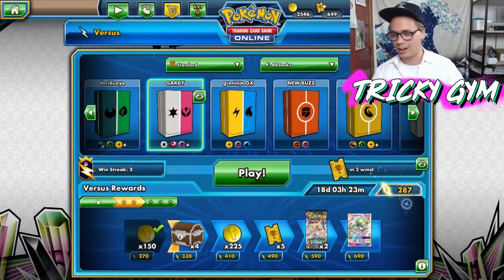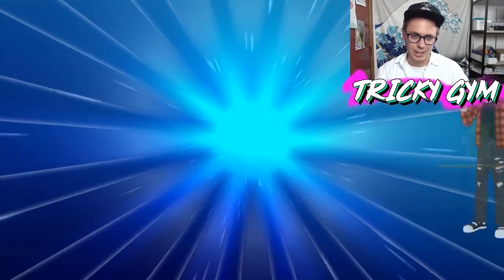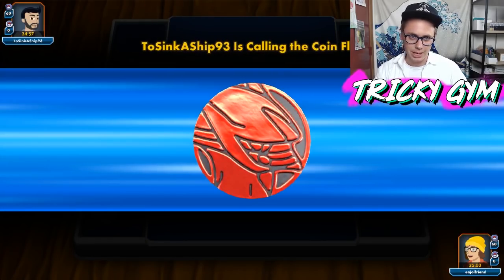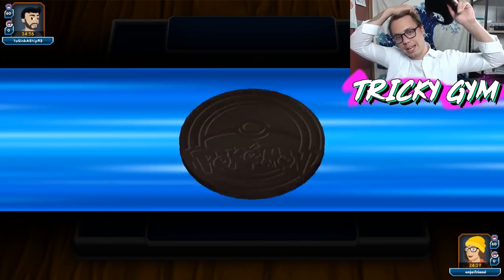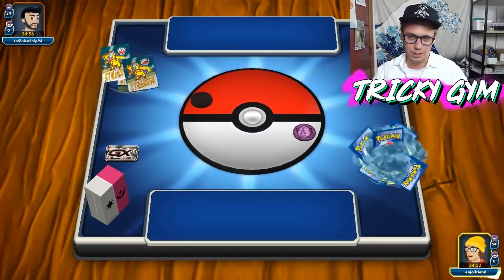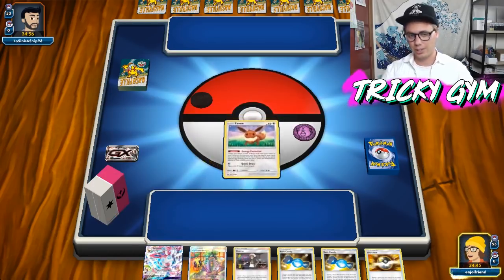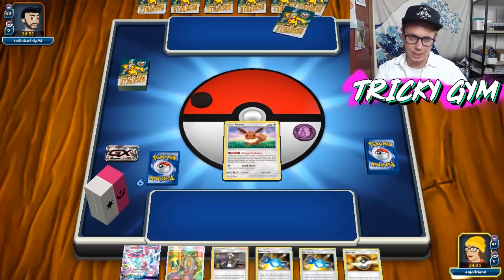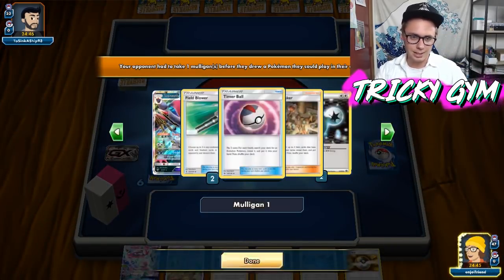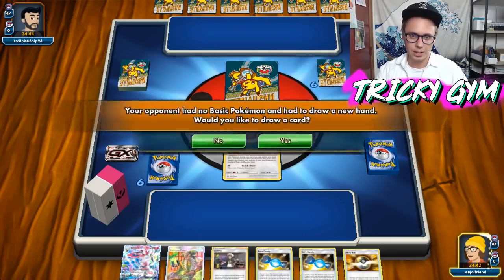We'll roll one more game with the Gardevoir here, see if we can get more of a back and forth game and see if the engine sets up the way it's supposed to. Playing against what looks like it could be a Control Zoroark type deck — I'm seeing Darkness, Psychic, and Fire, so I'm assuming this is probably Zoroark Magcargo. This is a pretty stellar turn one except for the fact that I do not have any Fairy Energy in my hand. Otherwise it is pretty good. My opponent does get a Mulligan, so maybe I can rip a Fairy off of my Mulligan cards. This looks like Control Zoroark to me, so it should be a close matchup — I think I'm favored, but we'll see.